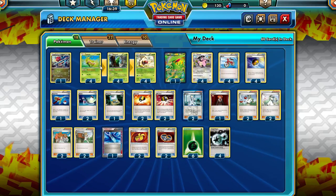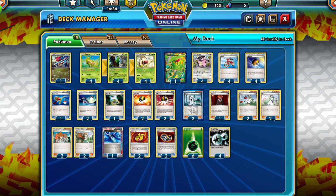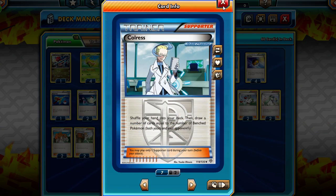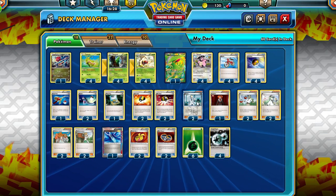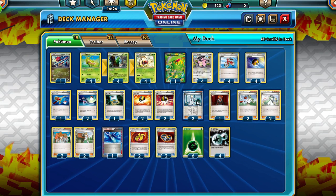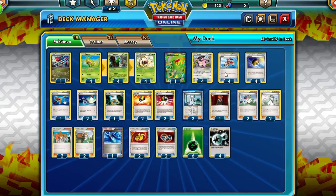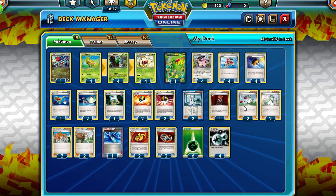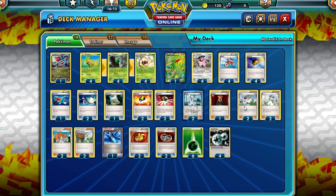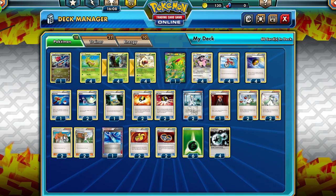We have 4 Ultra Balls to get everything else out of the deck — Brissian, Miltank, Butterfree, Dridogon. We've got 2 Colress: if your bench is full and your opponent's bench is full, you can draw up to 10 cards, which is pretty powerful. We also have 1 Lysandre to get bench dwellers into the active and knock them out, such as Blastoise and those guys that don't appreciate getting dragged out. And we also have 4 N to disrupt hands and draw cards.